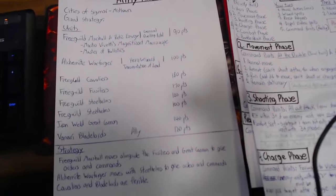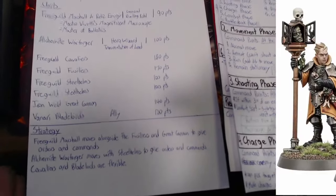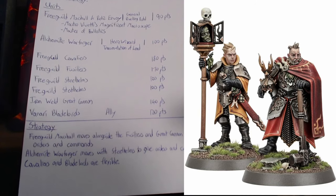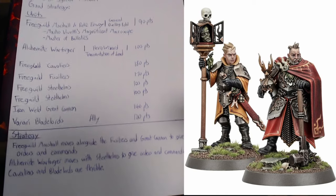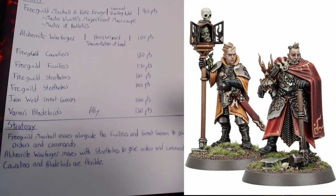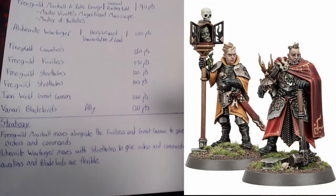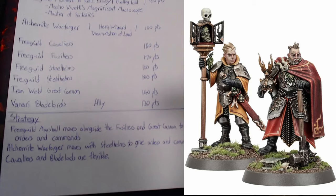What I have here is the different units I have built and painted. I have a Free Guild Marshal and Relic Envoy with the dueling pistol and silver sword — that's going to be my general. My marshal is going to be moving alongside my fusiliers and my great cannon, giving them orders and spending command points on things to help them shoot. I figure if my general is hanging out with my shooters, it will be more likely that they survive.